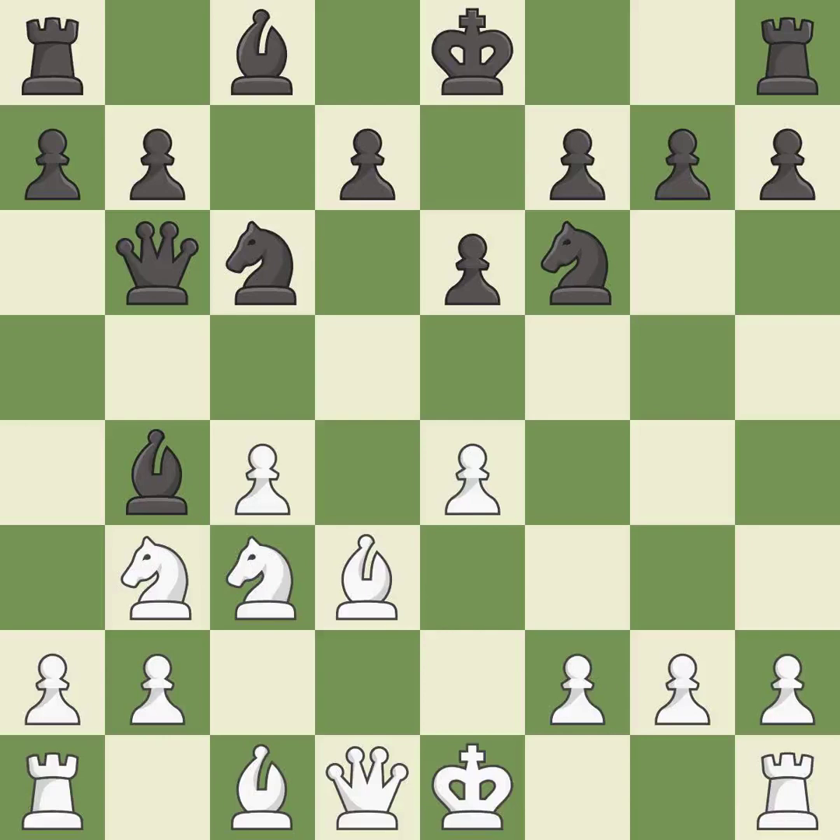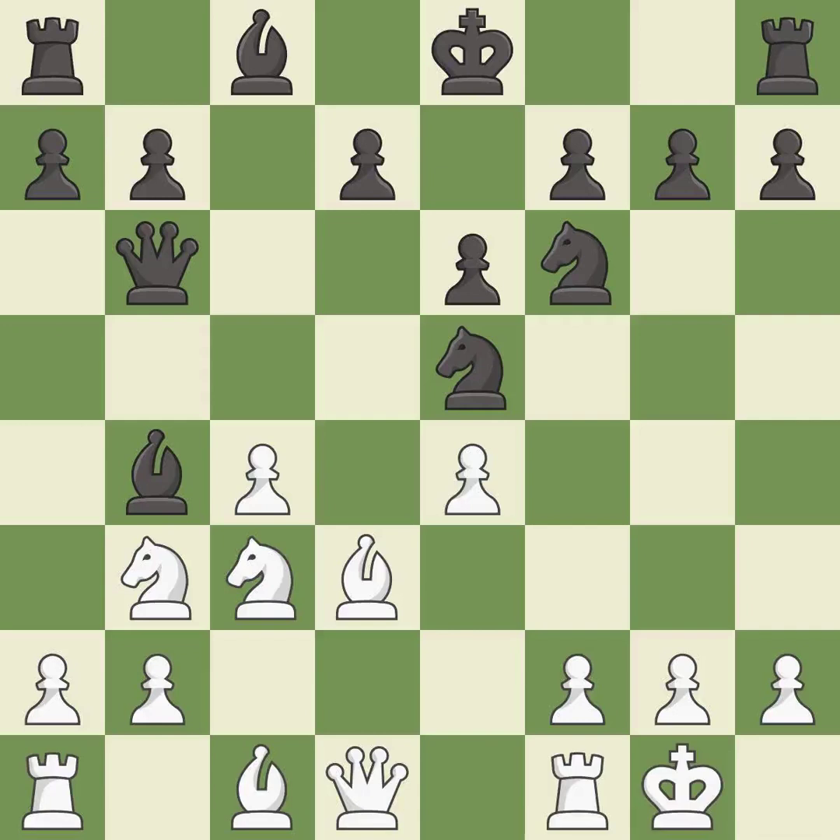This defends the attacked pawn — excellent, and that's what I would have recommended. Castling gets the king to a safer square out of the center of the board, while also developing a rook. Castling kingside tends to be safer because the king is further from the center — it is best.